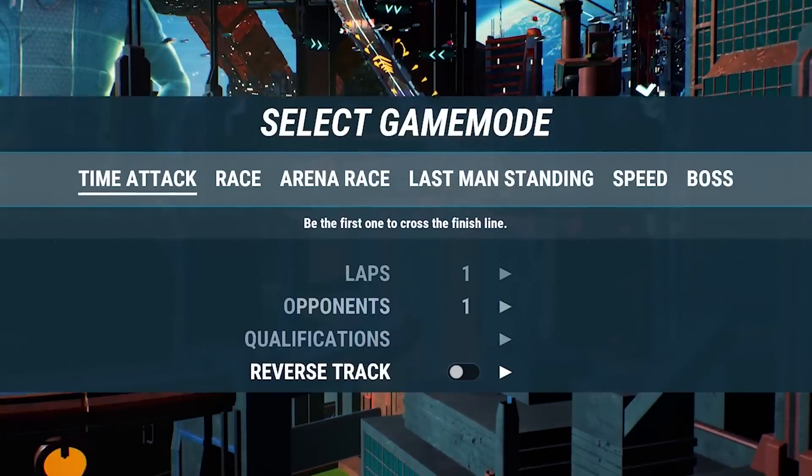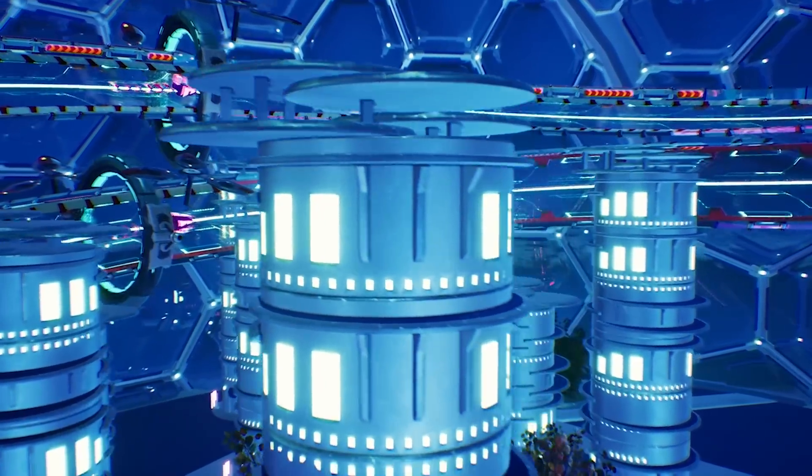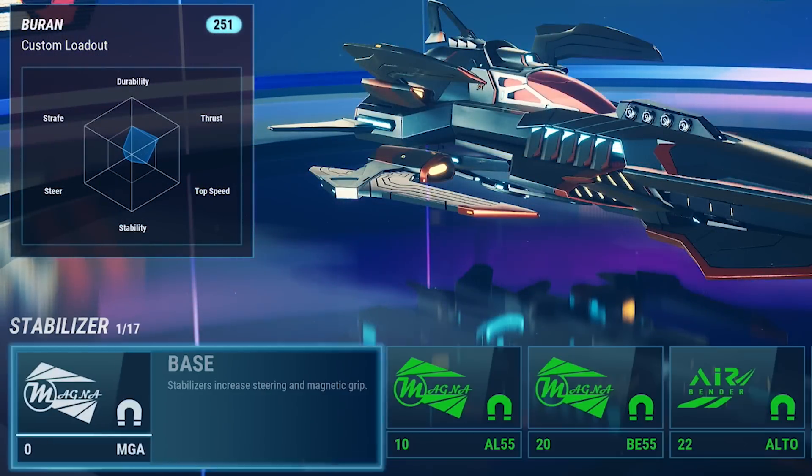You can play through an exciting career mode with over 250 events for solo play, and race through 10 different locations with 36 racetracks. Not only is it 36 racetracks, but you can play those tracks in reverse, which really makes it 72 racetracks. There are 12 base chassis that serve as a starting point for your hovership, and you can fully customize your ships to fit your play style. The awesome multiplayer mode lets you take on rivals in intense online races with up to 12 players.